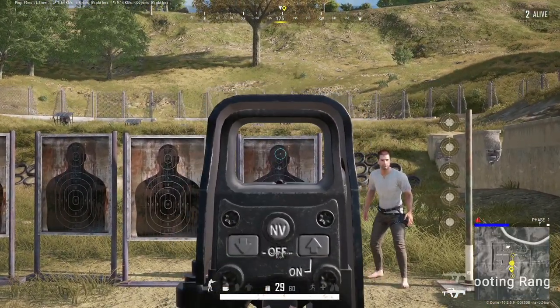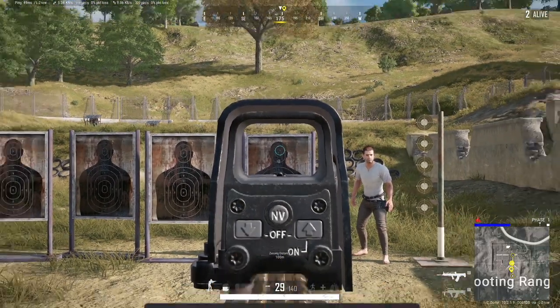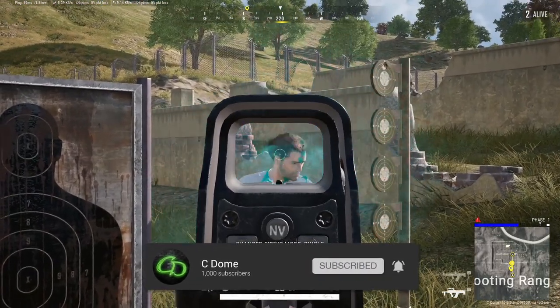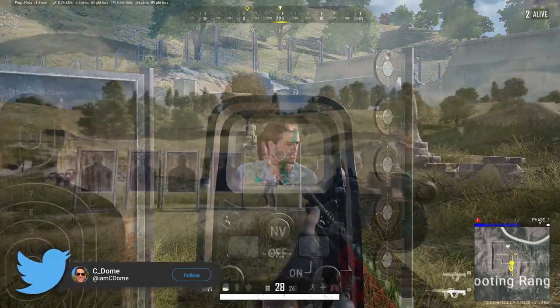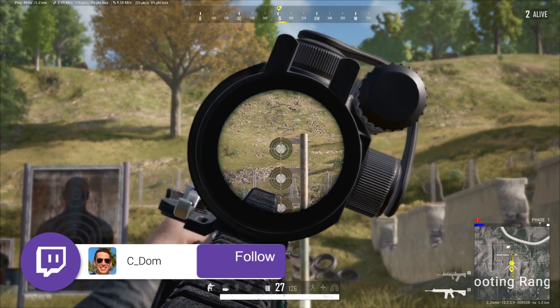This issue is further accentuated with guns like the QBZ and the Groza, because the rail-mounted sight on these guns is mounted much higher on the barrel compared to a normal weapon like an M4. So with these guns, the bullet actually lands much lower relative to the sight than it would on something like an M4.